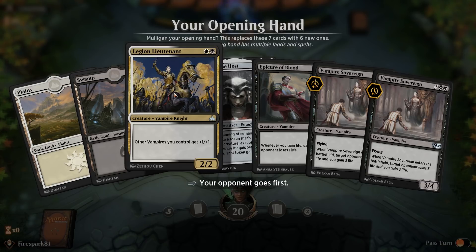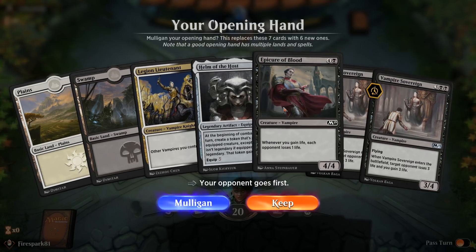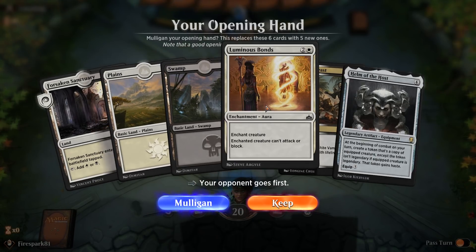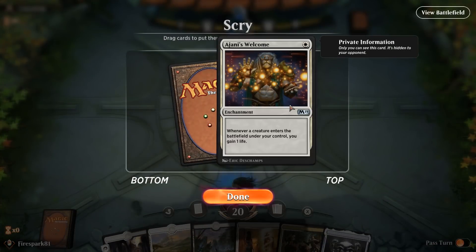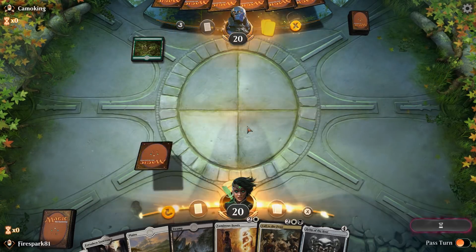Here we go with our opening hand. I don't want to cast this guy first — he's great to have but he'll just get nuked and we don't have other good starting creatures. We're actually going to mulligan this hand. With this new hand, on turn three if they put out something too threatening we can Luminous Bonds it, and on turn four we should be able to cast this — so we'll keep it.